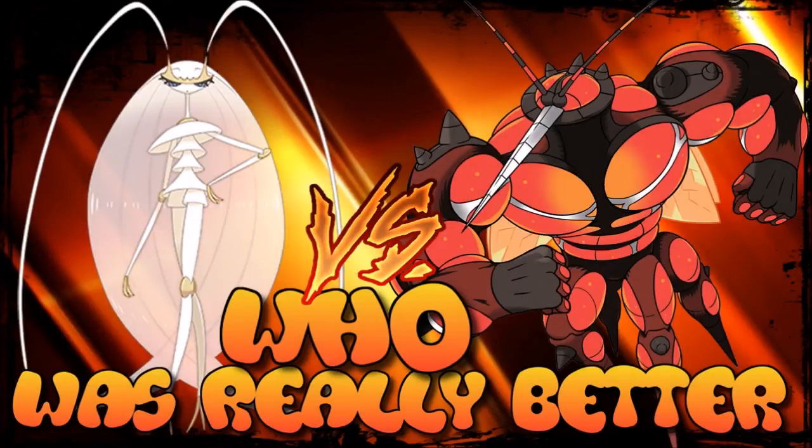Welcome to another episode of 'Who Was Really Better.' This time we're looking at the two tremendous Bug/Fighting Pokémon introduced in Generation 7 — Buzzwole versus Pheromosa. The Bug/Fighting combination hasn't been done to death; it's actually only been Heracross in Generation 2. So having two Pokémon introduced as overarching upgrades in different fashions is incredible. I really love these two Pokémon and I'm glad they introduced two super viable ones representing that typing combination.